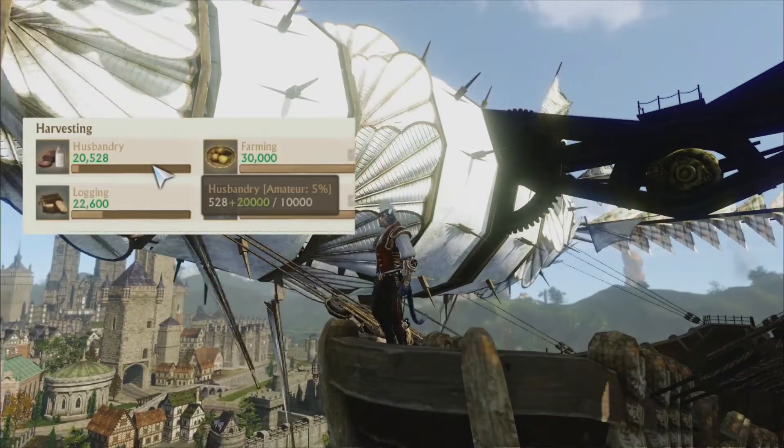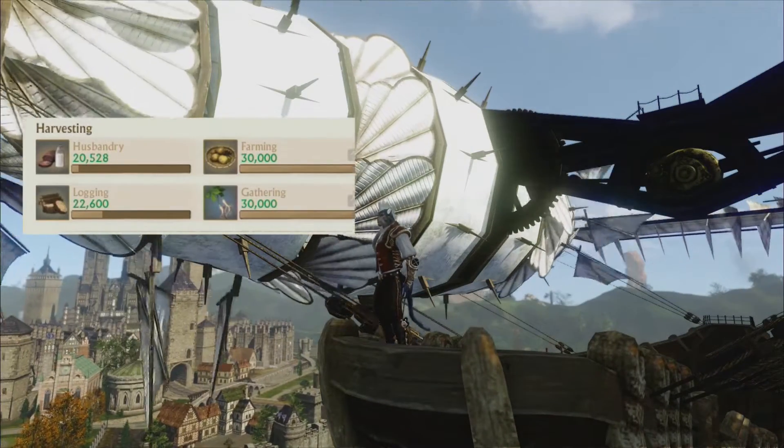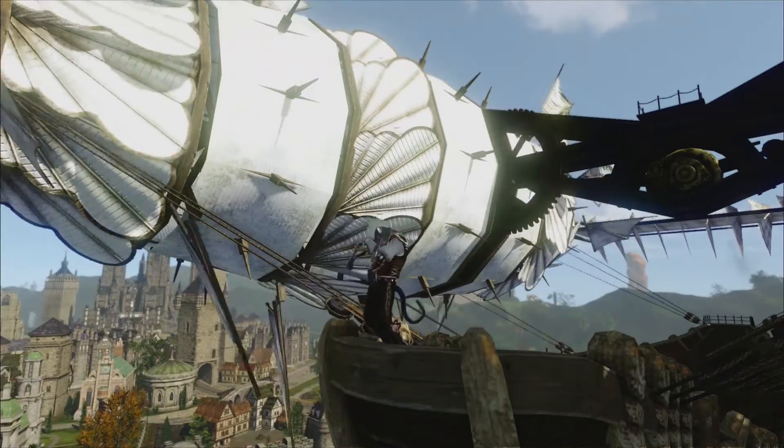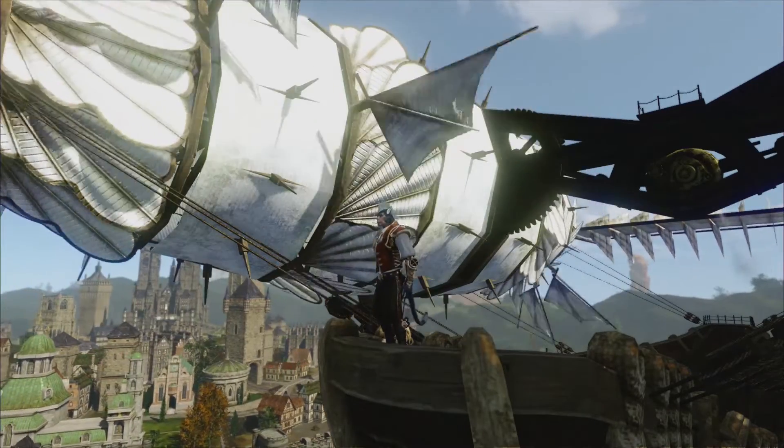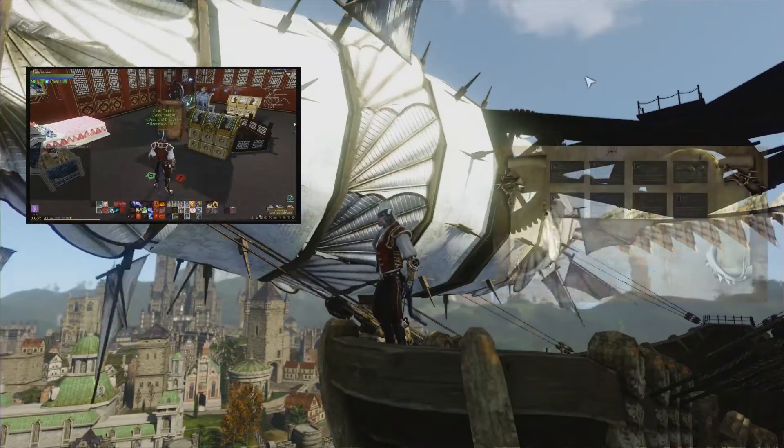We'll look at all the proficiency requirements on equipment, materials, and anything really under the crafting spectrum, and see what bonuses we can get for those. These boosts come in various ways, such as equipment, furniture, and faction bonuses.